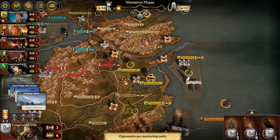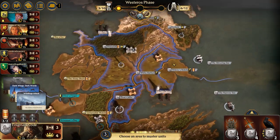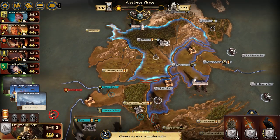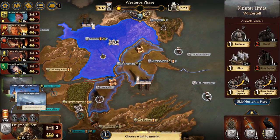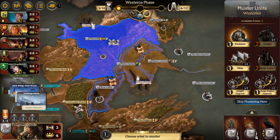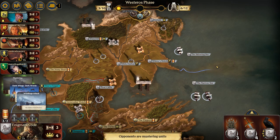I may also have to intervene against the Martells at the same time to prevent them from winning, since Baratheon only has Dragonstone and Crack Claw to muster from. Mustering a ship into the Bay of Ice will open up Flint's Finger to me, along with another footman in Winterfell. Moat Kaelin gets a ship in the Narrow Sea, and White Harbor gets a footman so I have another area to muster as needed.